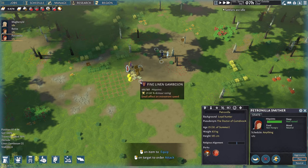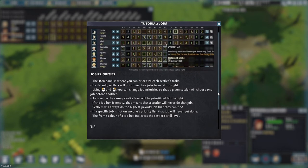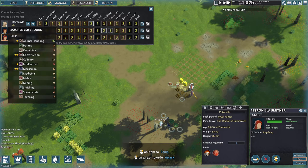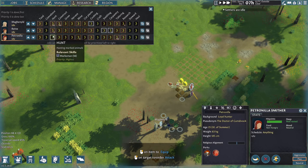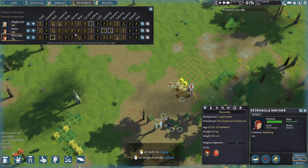Above that, you can tee up jobs and prioritize what each person does. When you get good at the game, you're going to want to prioritize things based on their ability. So in this case, culinary 12, marksman 18 — this person's an excellent marksman, so I'm going to prioritize hunting for them. You can tinker with this at the beginning; it doesn't matter as much, but it's super useful.